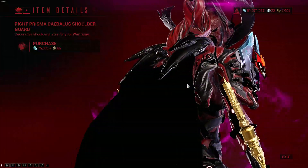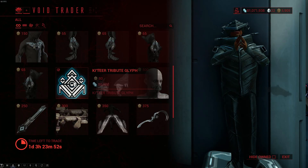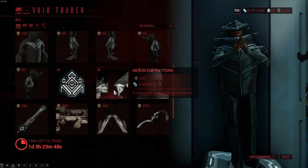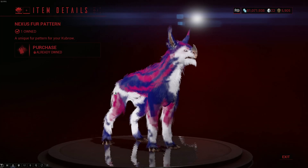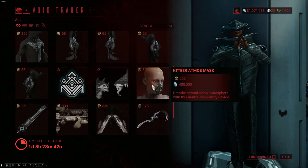There's shoulder gear which I actually like the look of. I might buy this — I have the credits or Ducats for it. And then the Ketiru Tribu Glyph which I did buy. I'm not sure why, I'm never gonna use it. The Nexus Fur Pattern which I own, but it's pretty — I never use dogs because they're useless pretty much.